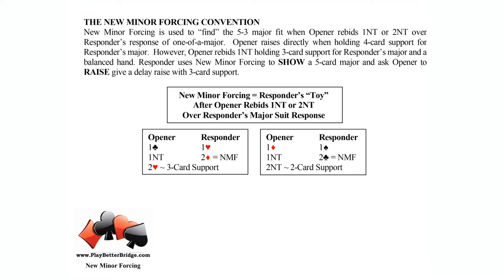What I'm talking about there is one club past one diamond — there's no major to check back on. It's a check back system; it doesn't work. New minor forcing does not work in that auction, even if opener rebid one no trump. The idea of new minor forcing is to check back for a five-card major in the responder's hand. It's only when opener rebids one no trump or two no trump and responder has responded in a major initially.